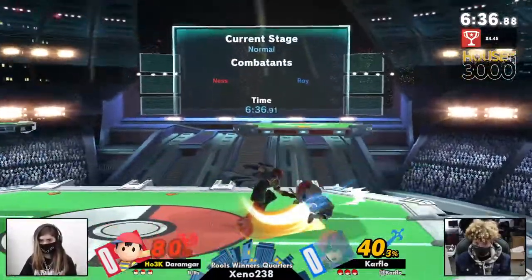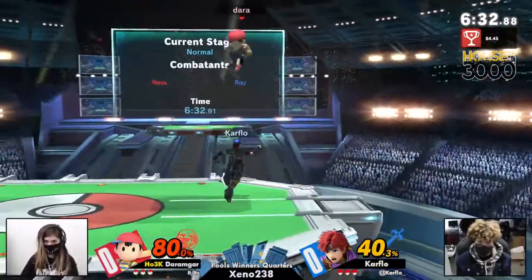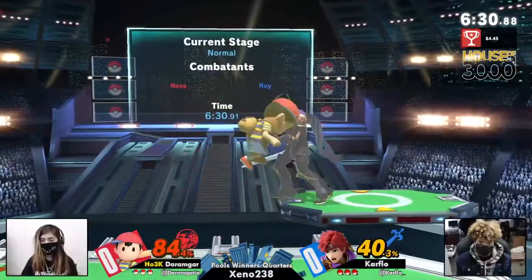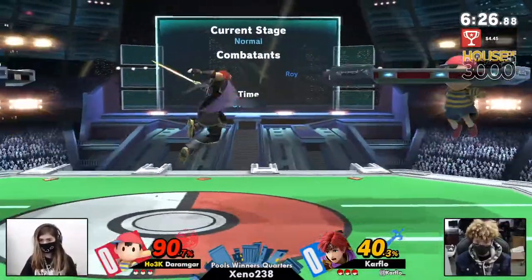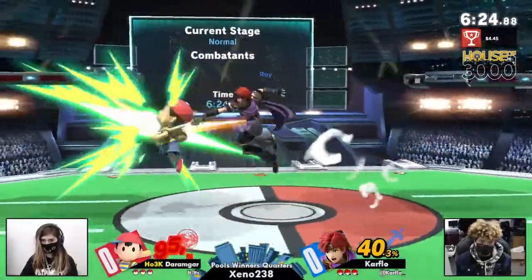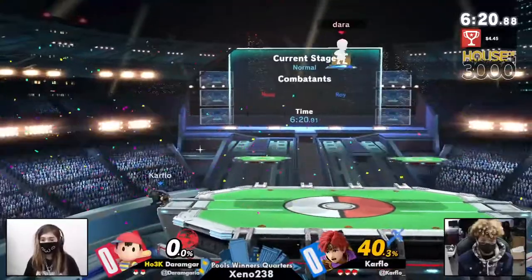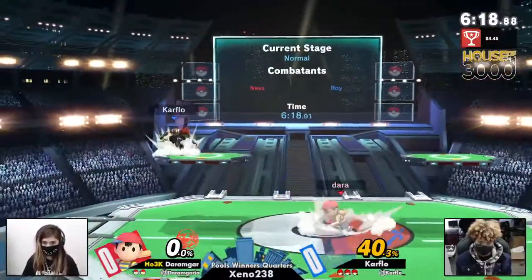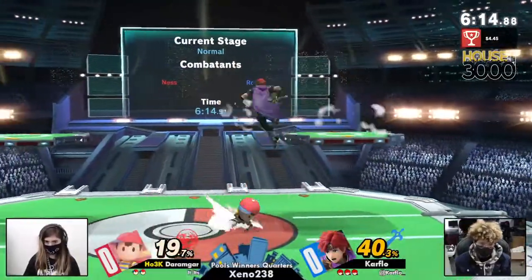Dara loves practicing those kind of optimal Ness strings, and I think that's a big advantage of the box controller — those really optimal, tough input strings become a lot more consistent. Great parry right there, and a back air to punish an ill-advised PK fire. Car flow wisely weaving his way underneath.